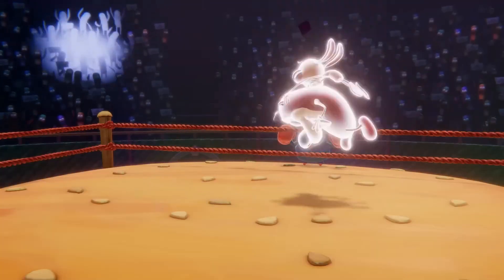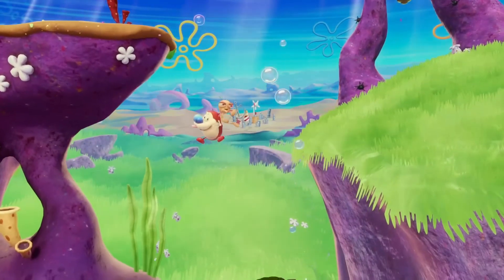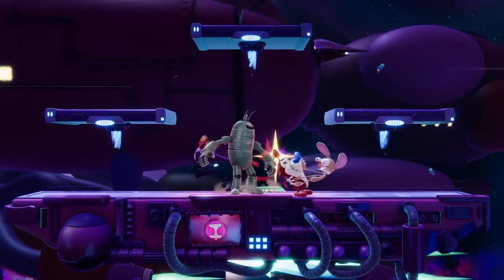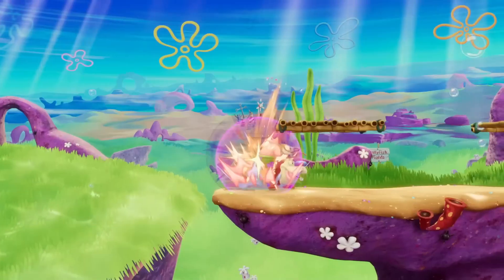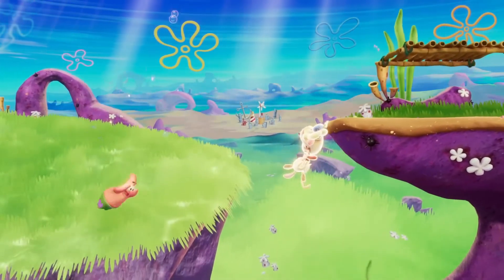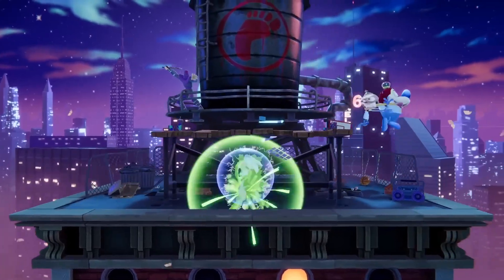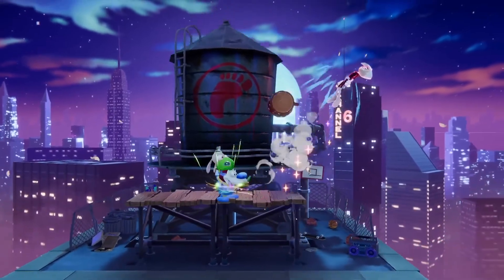Ren and Stimpy's moveset and design has been completely refreshed since they last joined us in Nickelodeon All-Star Brawl 1, with a new focus on controlling space and playing defensively with their high air mobility, slow projectile, and solid range. Some of their aerial attacks have surprising speed and size, so just as you think you can attack them for hitting your block or for missing an attack in front of you, they can drift away right back to safety, potentially turning the situation in their favor.